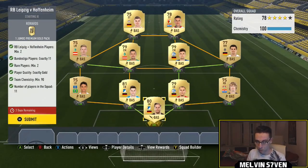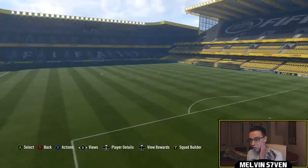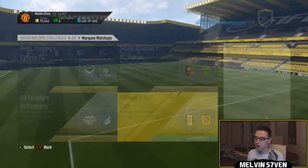Next we've got RB Leipzig versus Hoffenheim. You need two players from either of those clubs — I've got a Leipzig player and a couple of Hoffenheim players. You need 11 Bundesliga players, two of which have to be rare, all gold and 90 chemistry — so very, very easy. And you get a 15k pack for that.